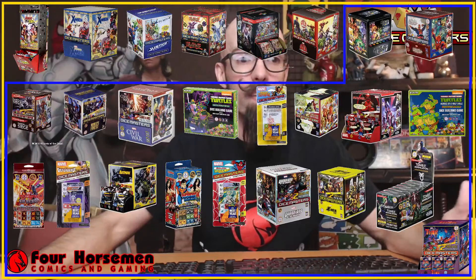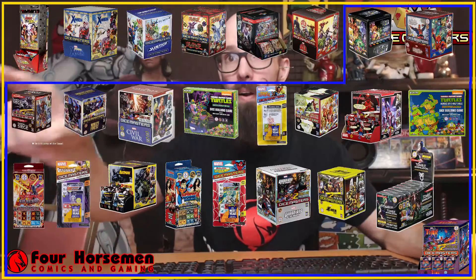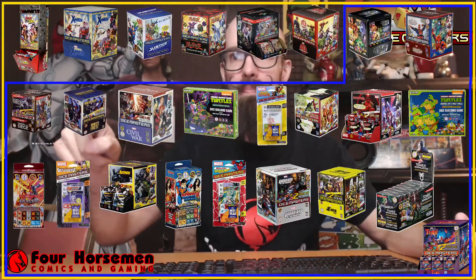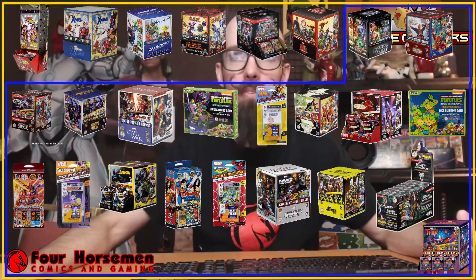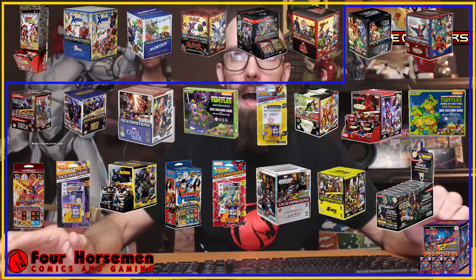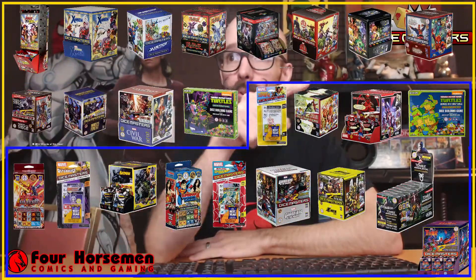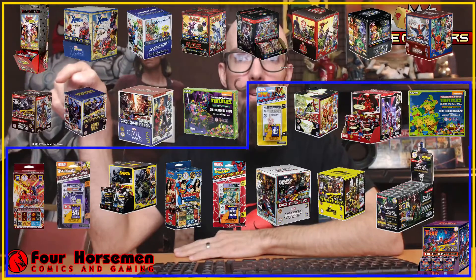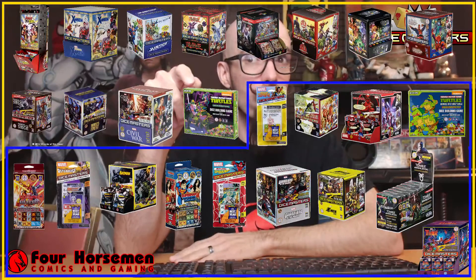We're expecting to have another rotation in the June-July timeframe. When that happens, this blue bar — which represents Modern — currently starts with War of Light and Amazing Spider-Man and on after that, in chronological release order. After June-July, I expect this blue bar to move down, and then we'll lose War of Light, Amazing Spider-Man, the second D&D set Faerun Under Siege, maybe World's Finest, maybe Civil War, and maybe the first Ninja Turtles set — all going to Golden Age.